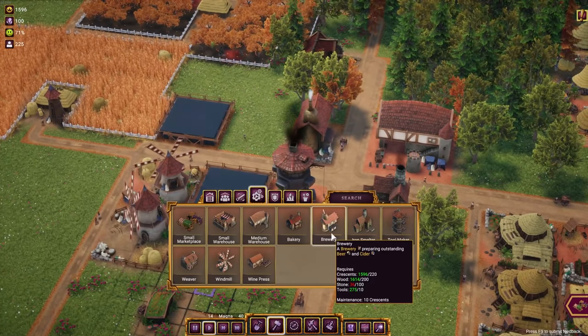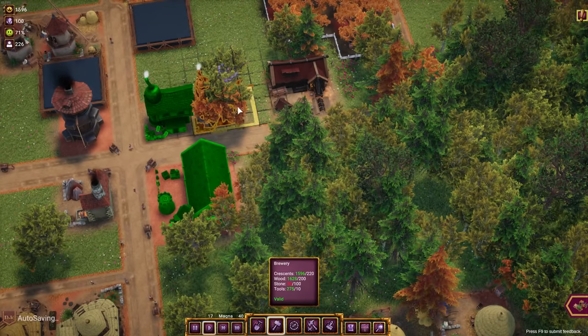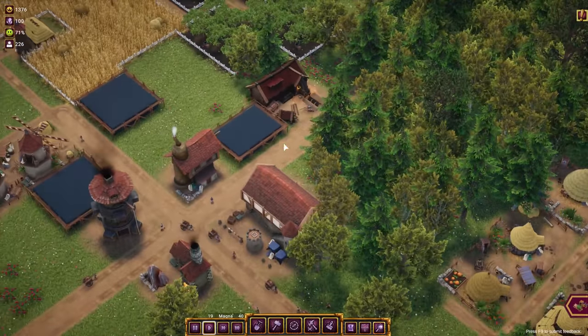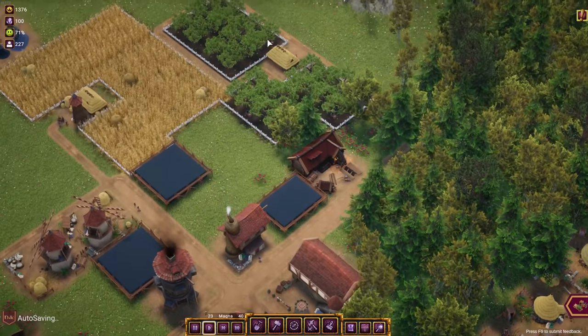Another thing would be the brewery — we need more cider. We have enough apples but not enough cider, so let's have another brewery. This lumberyard still has some wood in its surroundings, so that's fine.